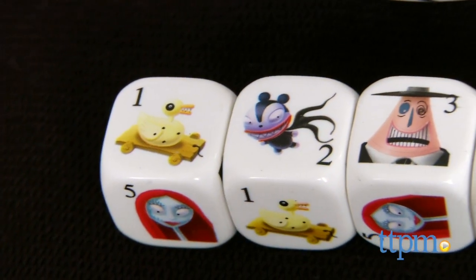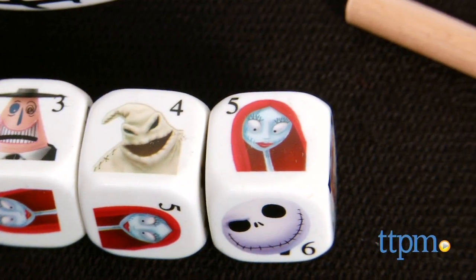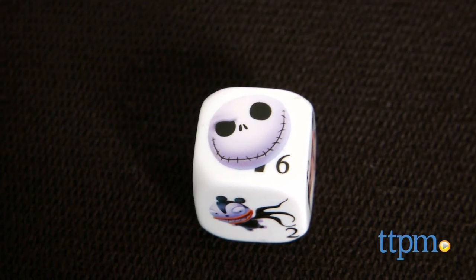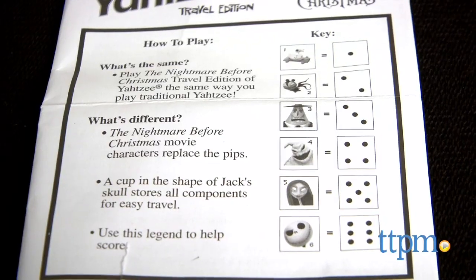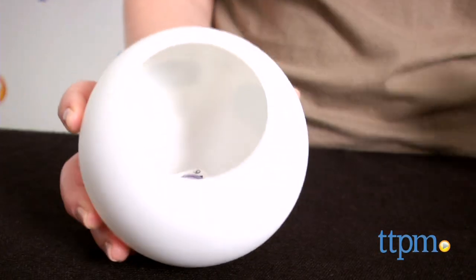Each side of the five dice has a picture of a character from the movie The Nightmare Before Christmas: Zombie Duck, Evil Teddy, The Mayor, Oogie Boogie, Sally, and Jack. Each side of the dice also shows a number in one of the corners, and there's also a key on the front of the instruction booklet to help you remember which character goes with what number.